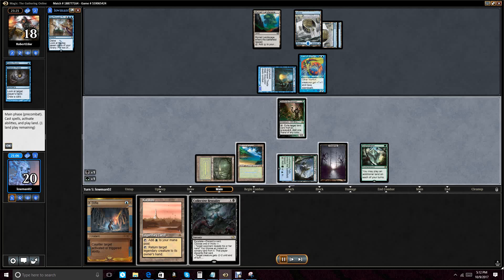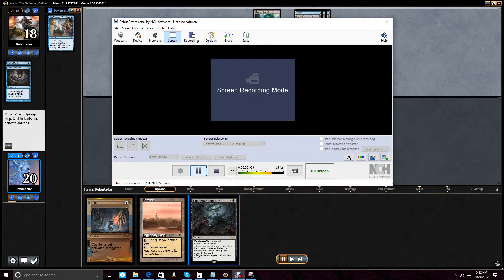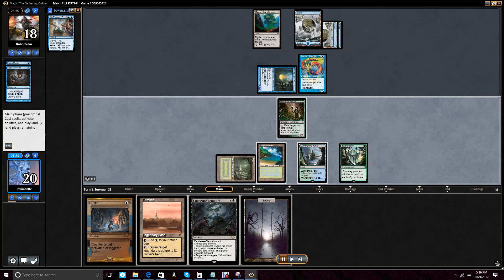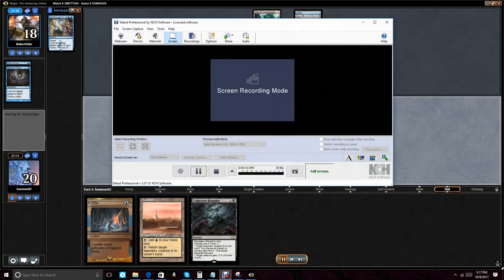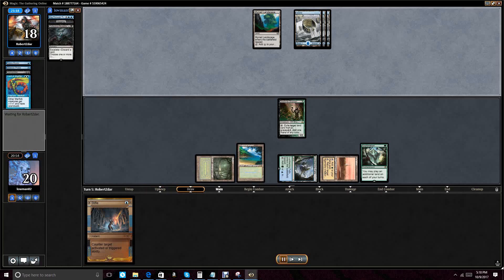We go up on cards and kill the Deathrite Shaman. After some replay issues, what we end up doing is using Dig Through Time to find Karakas and Collected Brutality, discard the Swamp we drew off Collected Brutality, take a Dismember out of his hand, kill Lord of Atlantis, flip the legendary Thada, and pass the turn back with Stifle up. He plays Island for the turn and passes. We leave Stifle up, saving it for something bigger — it looks like he's on a big mana situation.